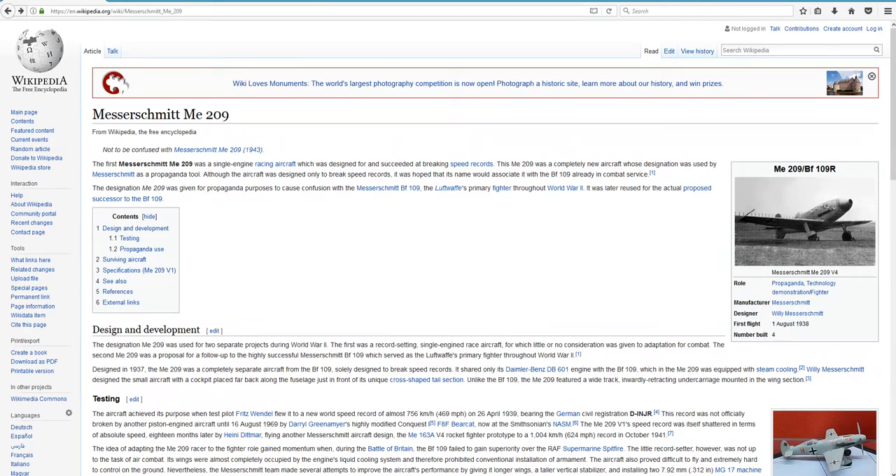By giving it that name, it kind of gave the regular BF-109 the impression that this airplane hit 469 miles an hour. So it was more of a propaganda tool used by the Nazis in the late 30s and early 40s, before the Battle of Britain started — to scare the British into thinking just how fast the BF-109s were. Even though this plane had nothing to do with the BF-109 series other than the fact they shared an engine. That was literally it.